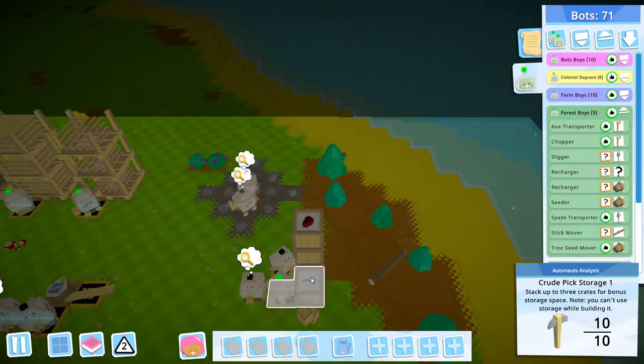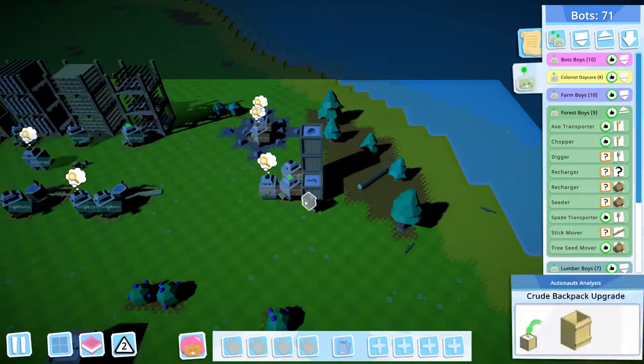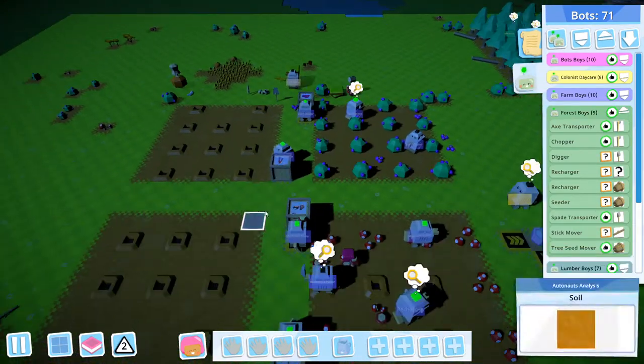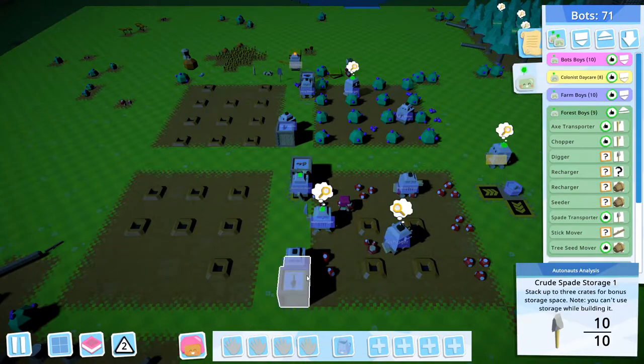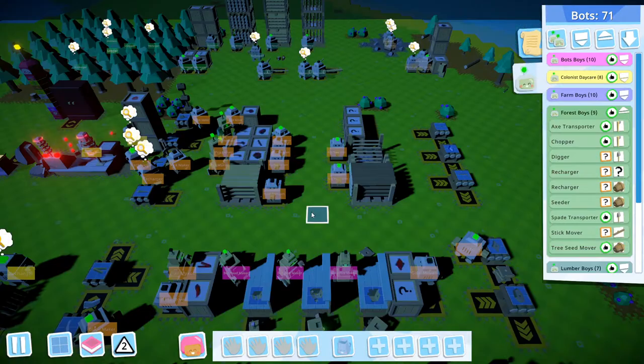Each section only has the tools it needs. If we move to the quarry, the quarry only needs the crude picks, so they also have a crude picks storage here. If we take a look at the farm, they have a flail and also the crude spade, so they have their own tool storage.